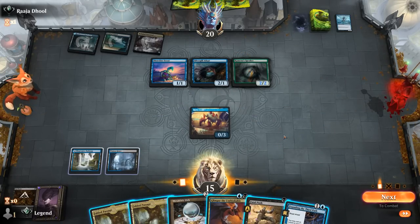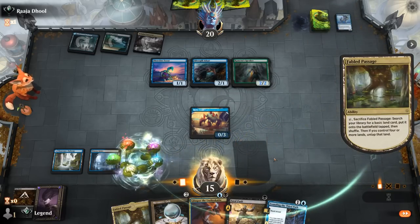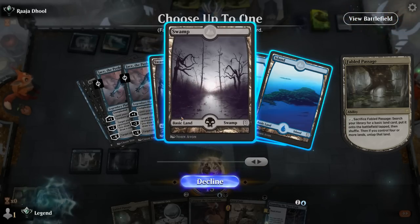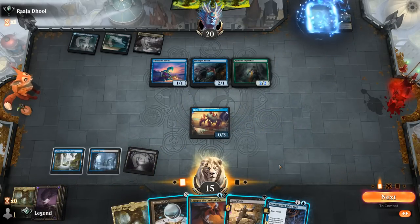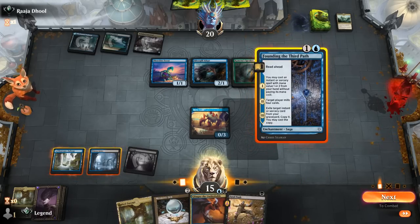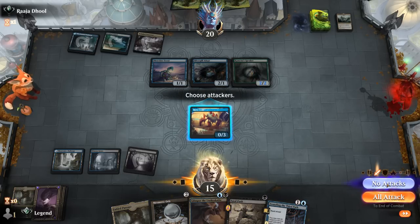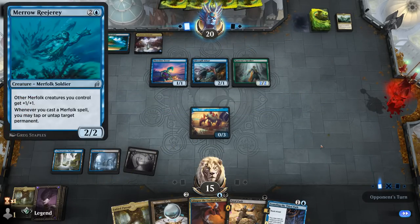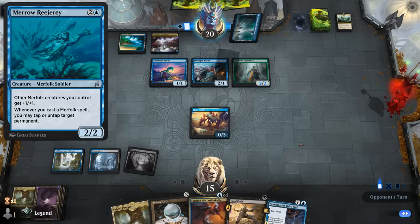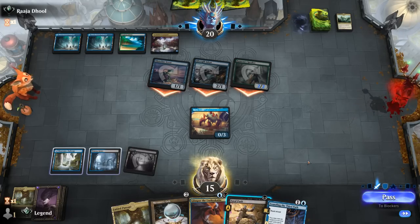Founding was a nice pickup. Fabled Passage, Founding, cast a free Glimpse, and get a Swamp. Could also keep a Push to kill a Lord so we don't take as much damage, though it's not quite as mana-efficient. Next turn I could both Founding and Orb. Maybe I still see the advantage of keeping a Push. I shouldn't have cracked Fabled Passage in case we need it to kill a 3-mana Lord and enable Revolt on Fatal Push. The opponent can probably flash in the 2-mana Lord, which I can Fatal Push, and then it can be countered by sacrificing two Merfolk — which is fine by me.